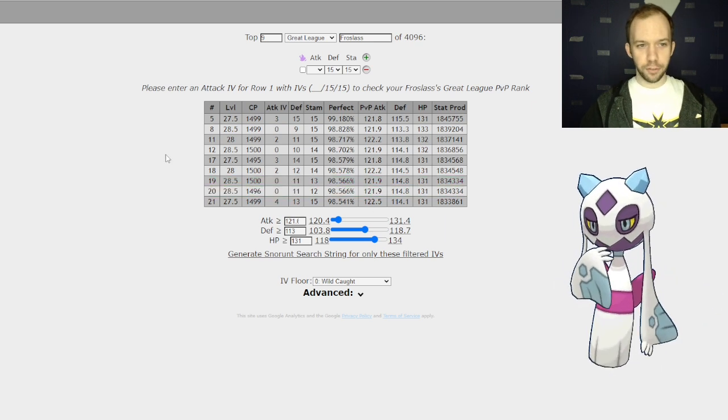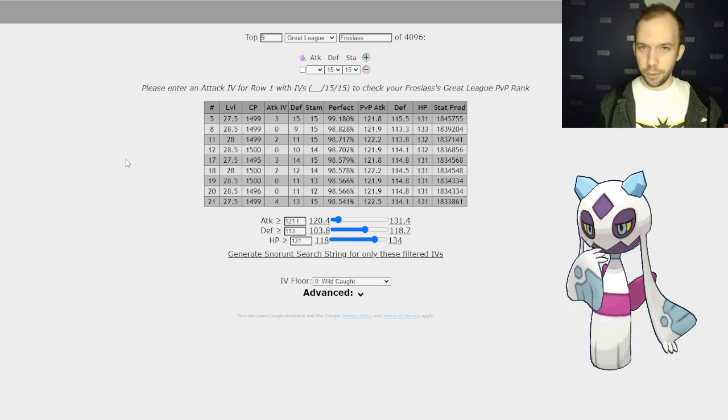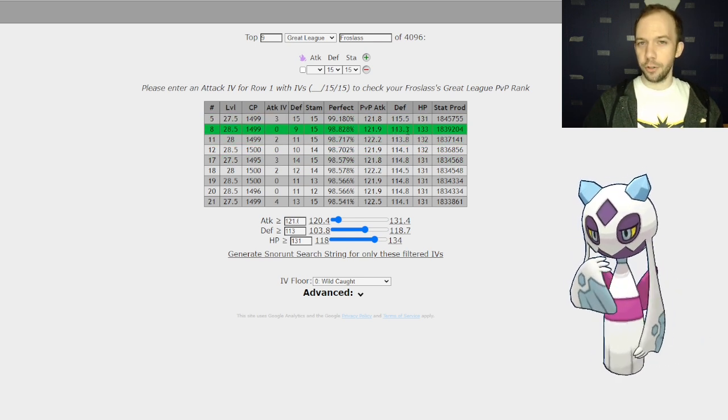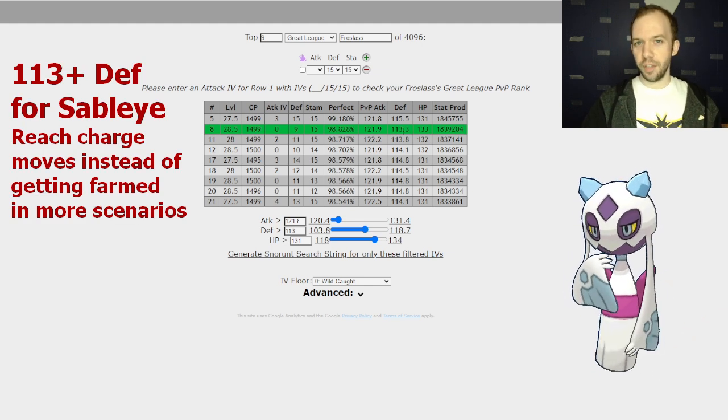Here is a PVP IV table featuring the most bespoke Frostlass for meeting Frostlass's bulk goals and getting as much attack as possible. If you want a link to this table and other tables featured in this video, they're in the article on GamePress, linked in the description. When it comes to the bulk goals, we're cutting this off at about 113 defense, and that's a reasonable number for Sableye.